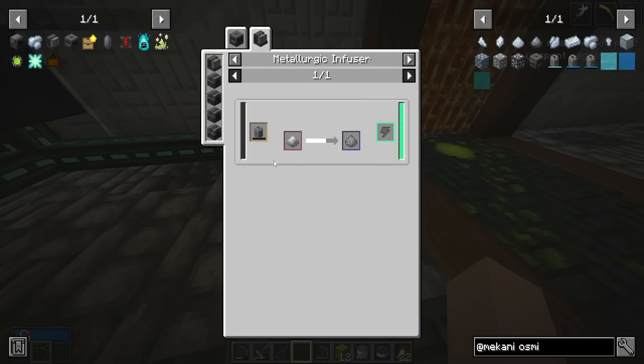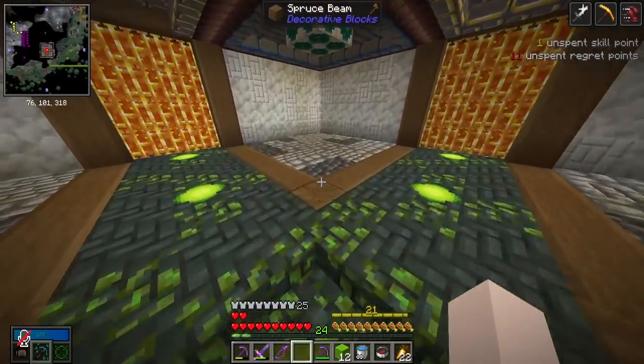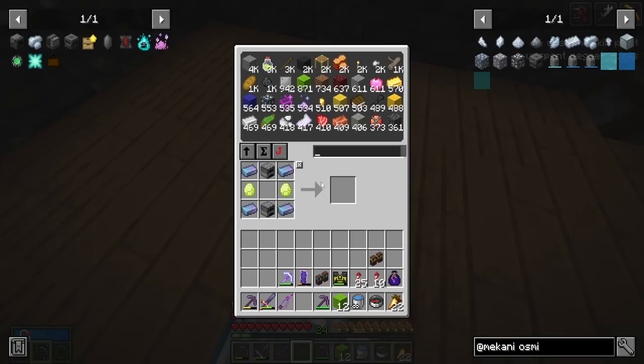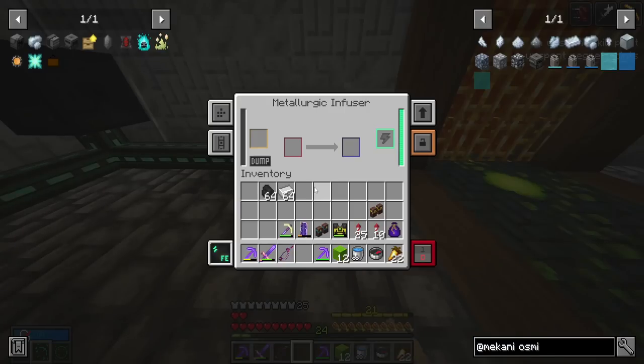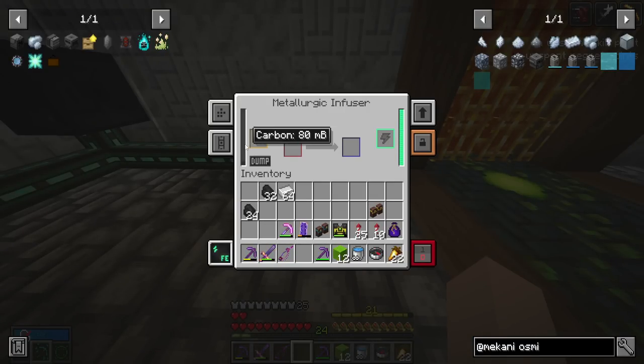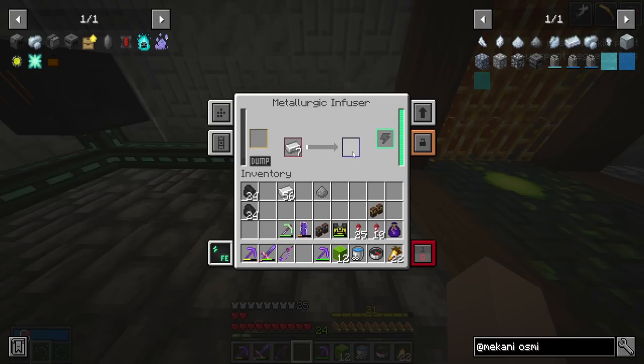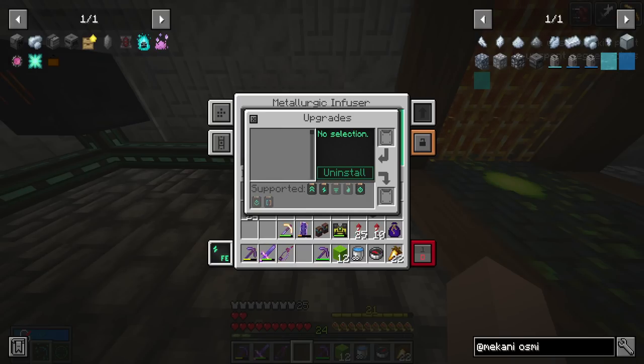Mechanism is all about crazy machines and crazy recipes — that's why I love it, I love the challenge. Mechanism for dummies: step one, put in some coal; step two, put in some iron. It will consume 10 carbon, and then you run the enriched iron through the machine again and it makes steel dust. I just have to repeat this process a bunch of times.